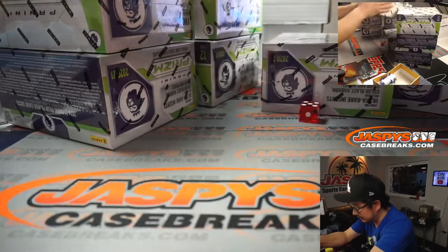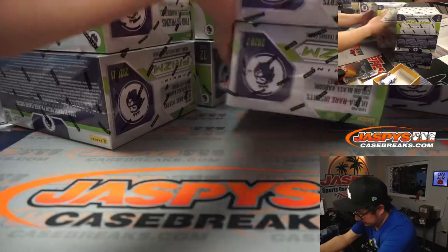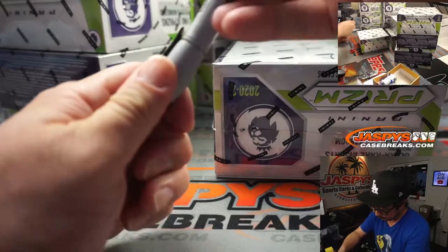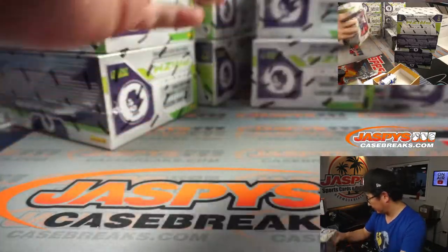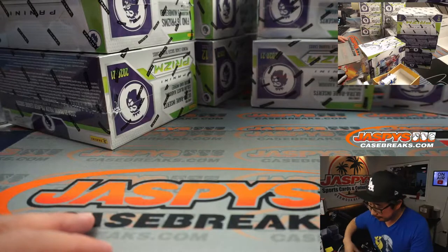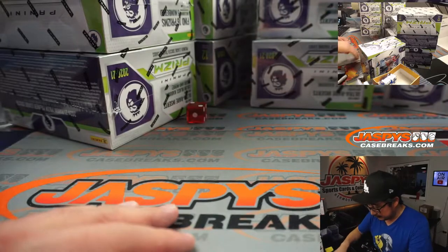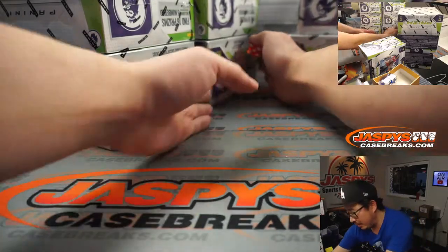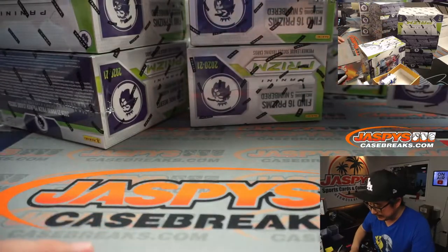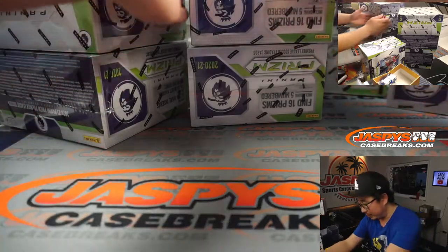We're going to be doing this box. And then we'll choose the stack again. Six — we'll just roll again. Two. Stack two, right here. And then one, two, three, four, five, six for the second box. Four. So the middle box right there.